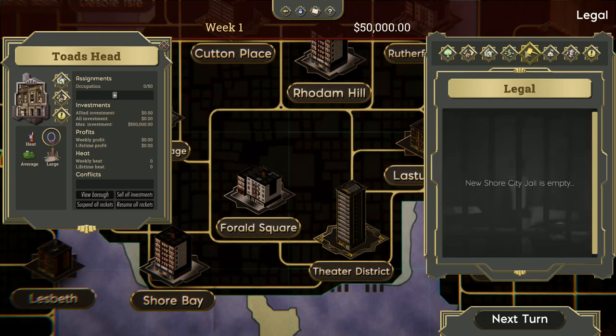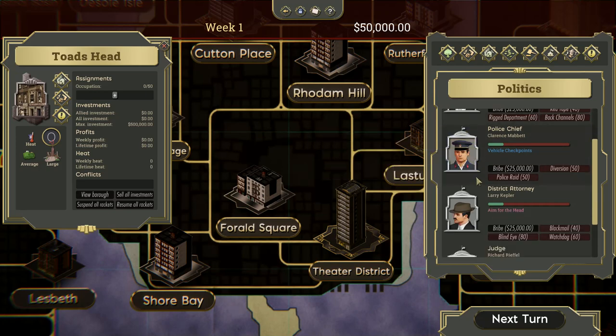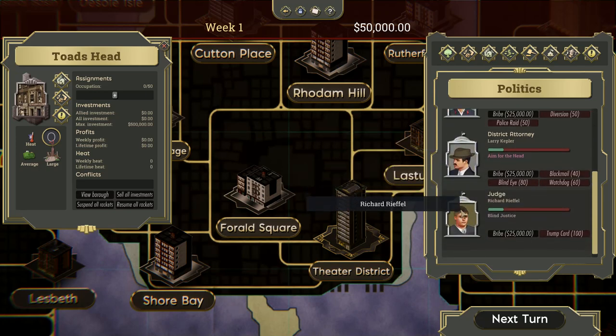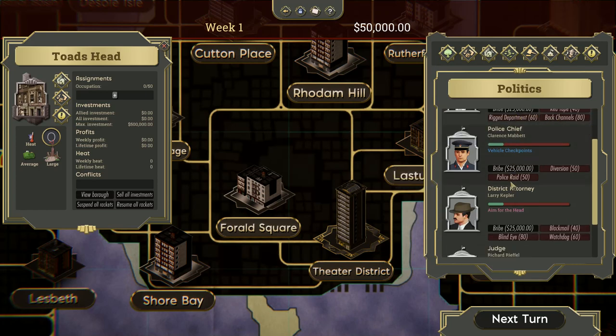Next is Legal — this shows who's been arrested, including the enemy. Then there's Politics, where you can bribe the mayor, the police chief, the district attorney, and judge. When you bribe them, the green bar goes up and that earns you influence, which you can spend to do various things — red tape, back channels, police raid diversions. Each one has different things you can do.